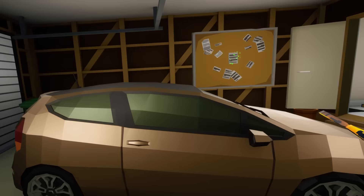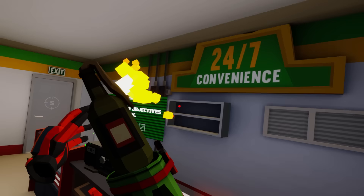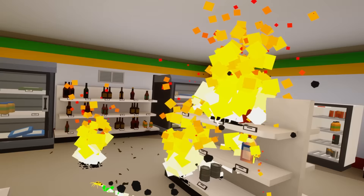A Molotov cocktail! Okay, here we go! Whoa — those are explosive barrels! The car's on fire! This is too fun. We made it to the convenience store — '24/7 Convenience,' more like '24/7 Destruction'! That's what you get, spider jerks! Are there any new weapons in here before I destroy all the spiders? Let's take a look around. Let's pull this lever.